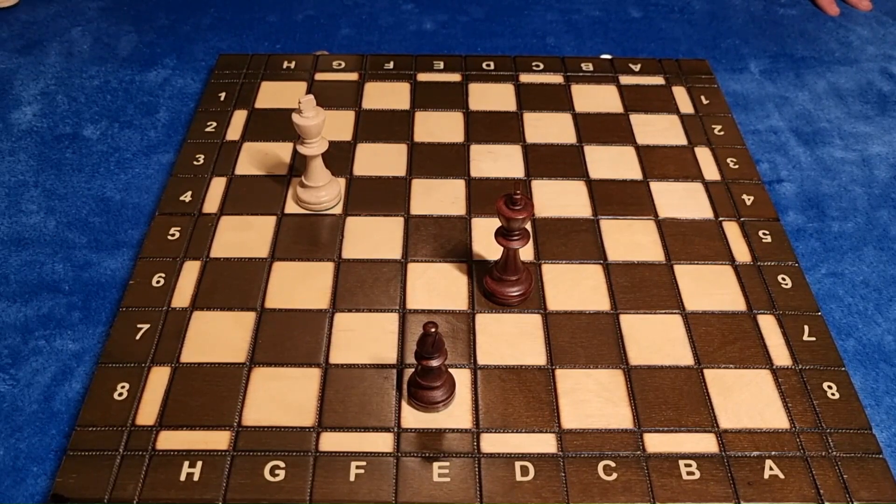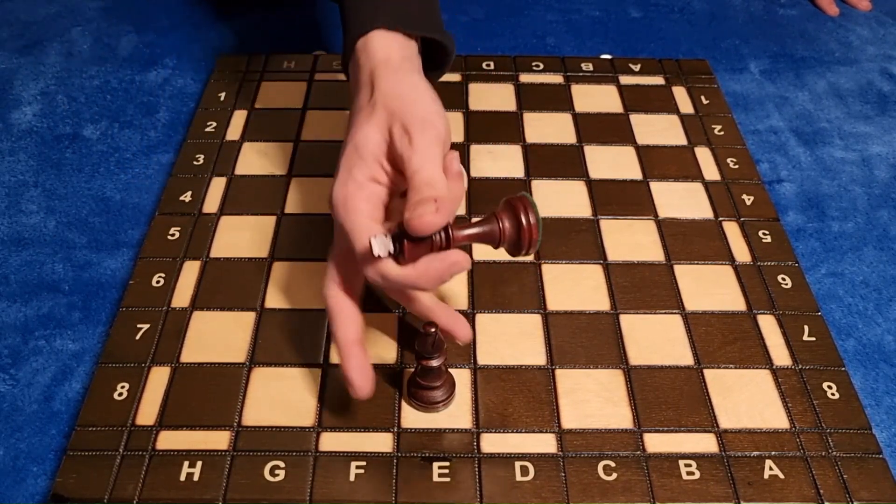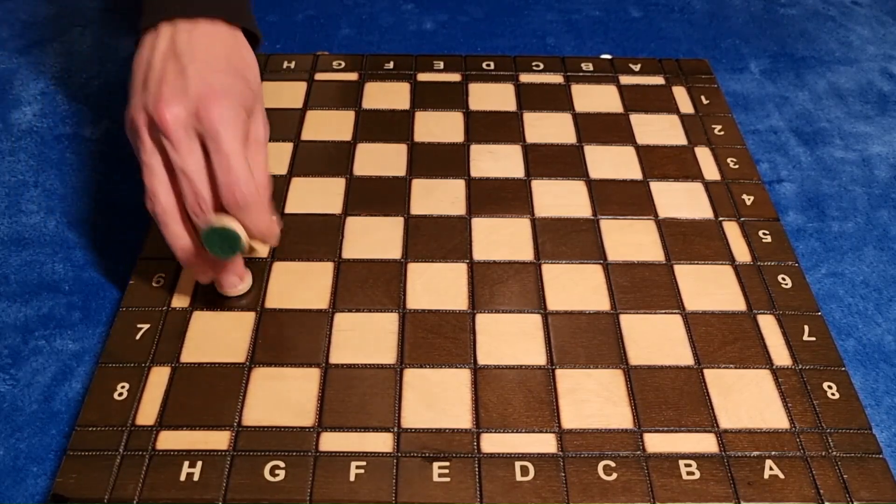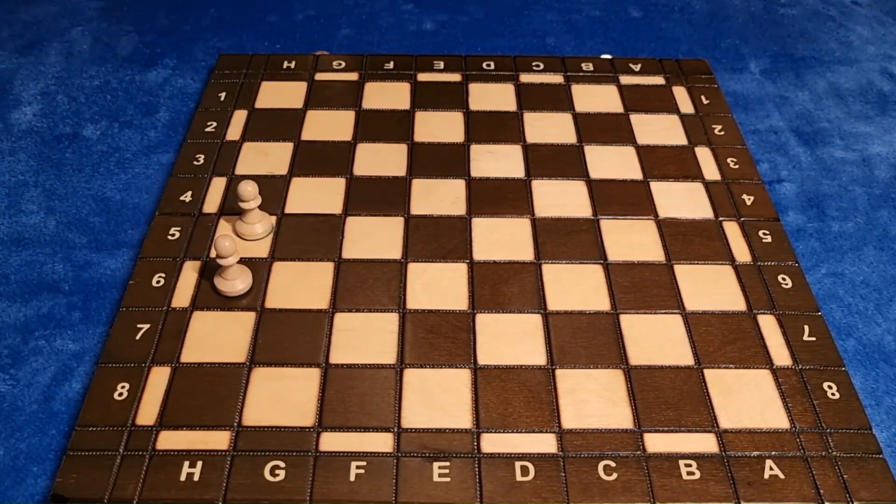After the bishop captures, we capture the black pawn and draw the game. Even though there is nothing extraordinary here, the puzzle itself is very informative and a very possible position you can meet in a real game.